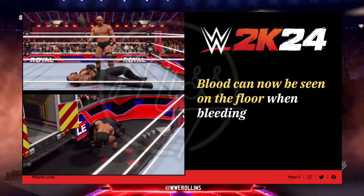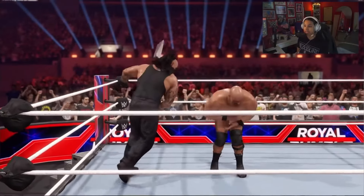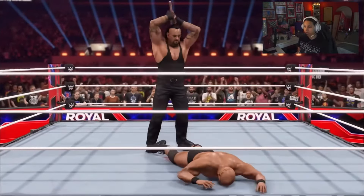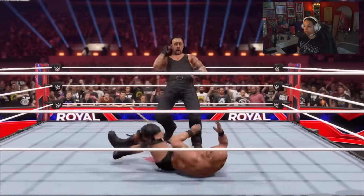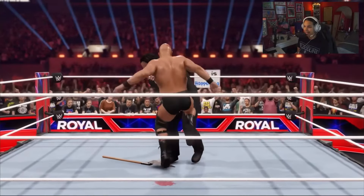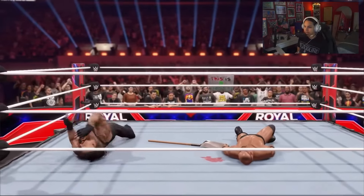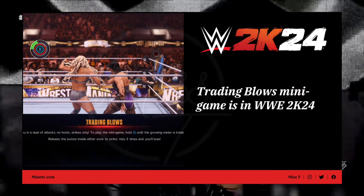As you can see on the screen right here, blood can now be seen on the floor when you bleed. This is a great detail they decided to add back into the game because the last time we had this was all the way back in WWE 2K14. This detail brings a lot more realism into the game and makes matches feel more hardcore.